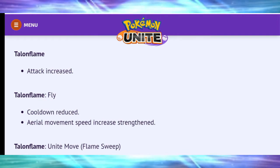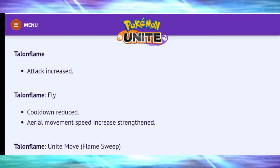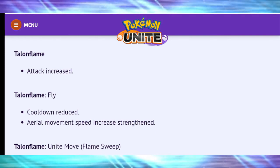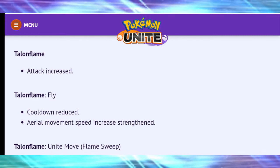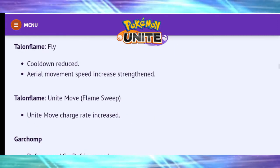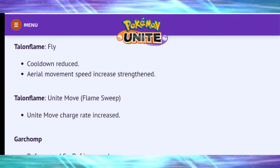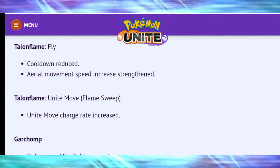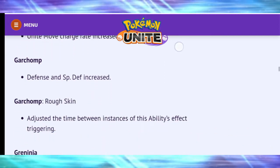Talonflame — another speedster — got attack increased. Fly cooldown reduced and aerial movement speed increased and strengthened. The Unite Move charge rate increased, so you'll charge your Unite Move faster, just like Charizard. With Talonflame, Zeraora, and Absol all buffed, speedsters are going to come into the meta a lot more.